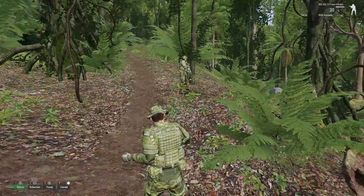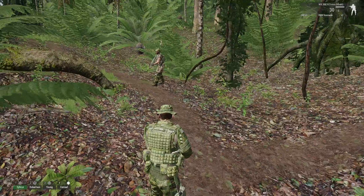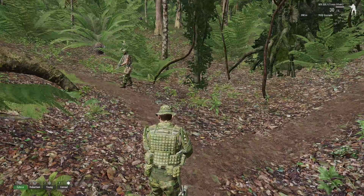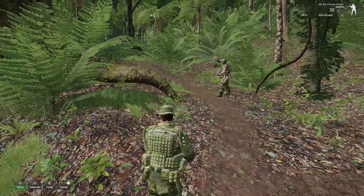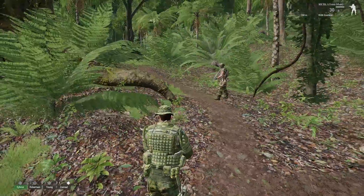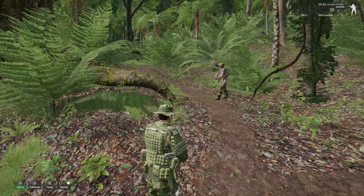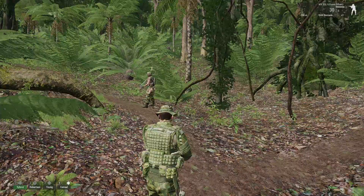Your default formation is this one here, it's called Wedge, and basically it scales up to whatever size unit you have. It's essentially a V shape that follows the leader. The big downside of this one, in my opinion, is that as soon as you enter a combat mode, all your guys are going to start running off and doing their own thing, because it's a loose formation.